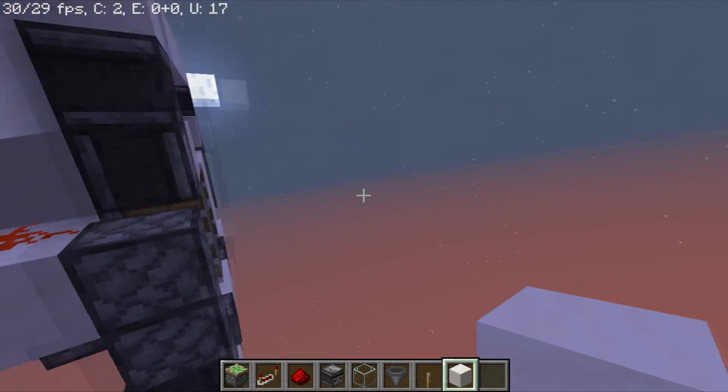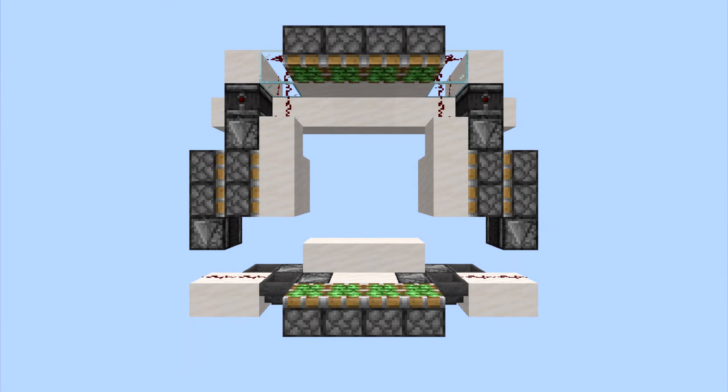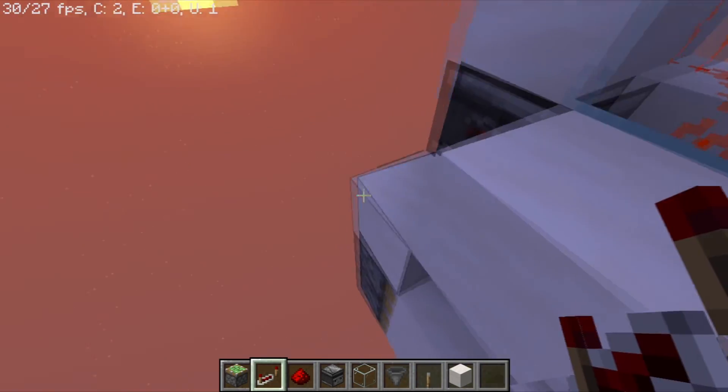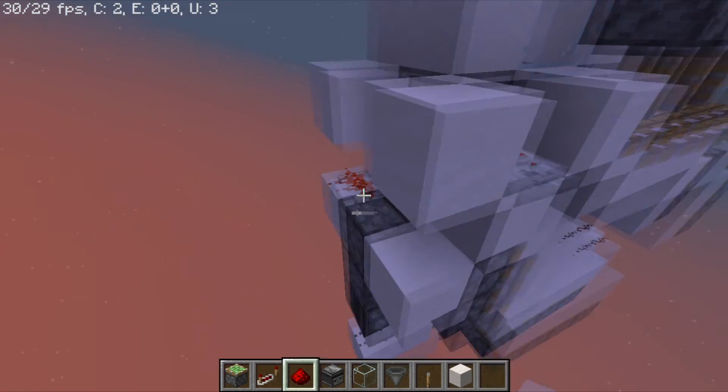If you want it to look good on the other side too, you need to add four pistons on top and at the bottom and two on each side. Then you add your blocks, then a block there, another one here with a repeater set to two ticks facing into this block, and a redstone dust under it.